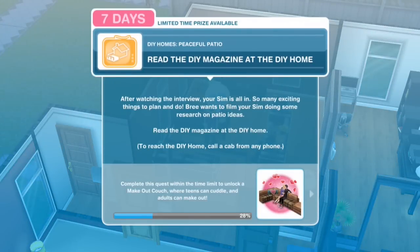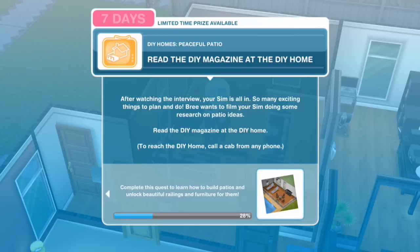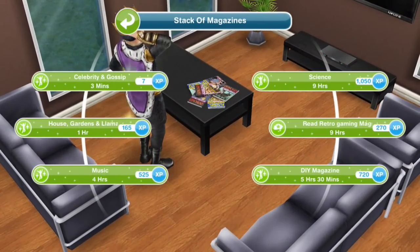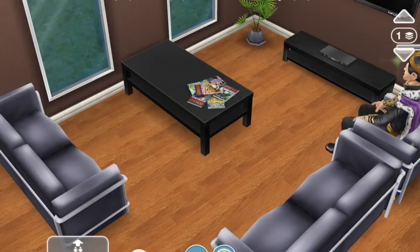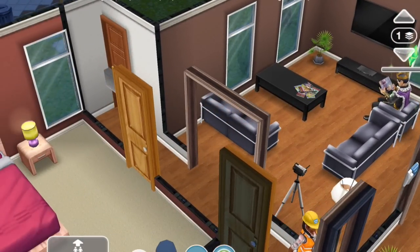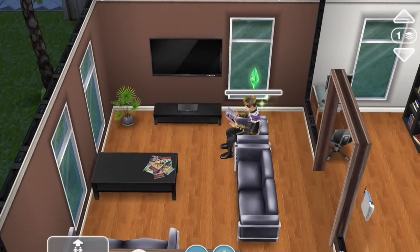Read the DIY magazine at the DIY home. After watching the interview, your Sim is all in. Bri wants to film your Sim doing some research on patio ideas - read the DIY magazine at the DIY home. That's on the coffee table. DIY magazine, five and a half hours. It's important to point out that this is going to unlock patios, but if you want some of the new building techniques like narrow corridors, they should already be in your game without completing this quest. This quest is just for patios.